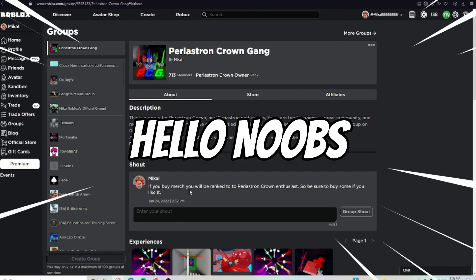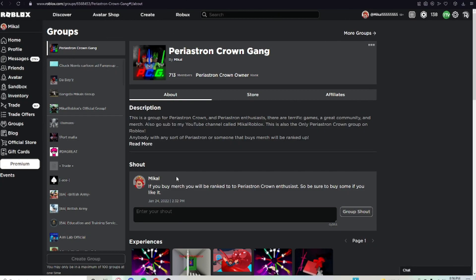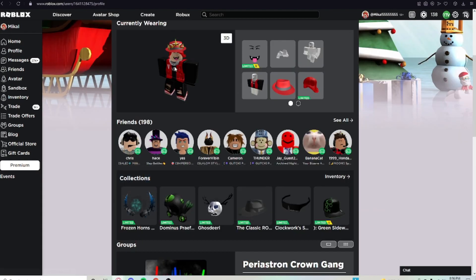Hello noobs. In this video I'm going to be showing you how to play on two different accounts at the same time. As you can see, I'm on my main account here, so now I'm going to be joining a game and then joining a game on my alt account. So the first thing you have to do is